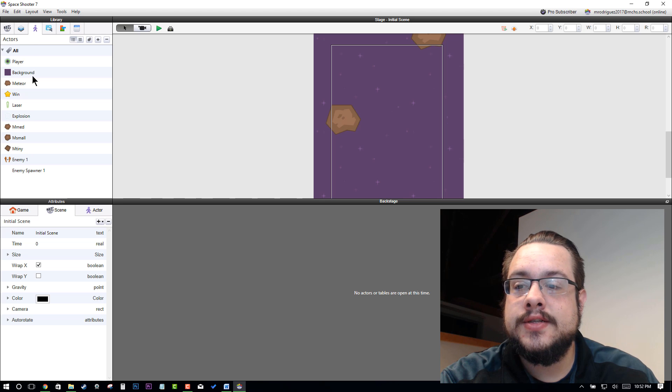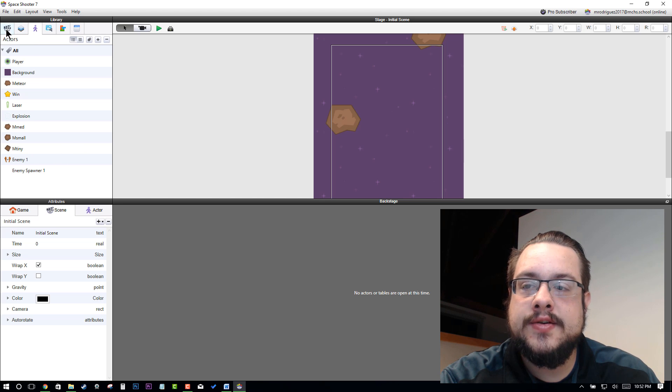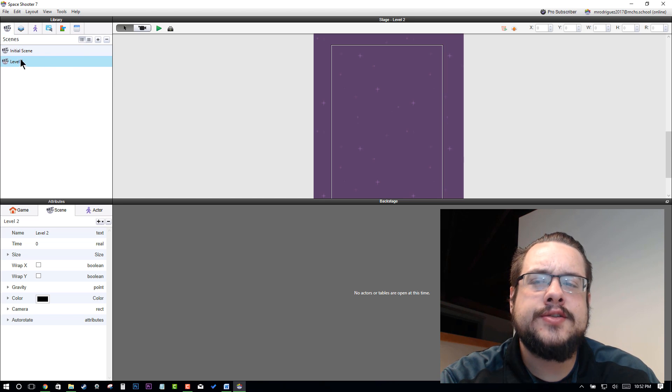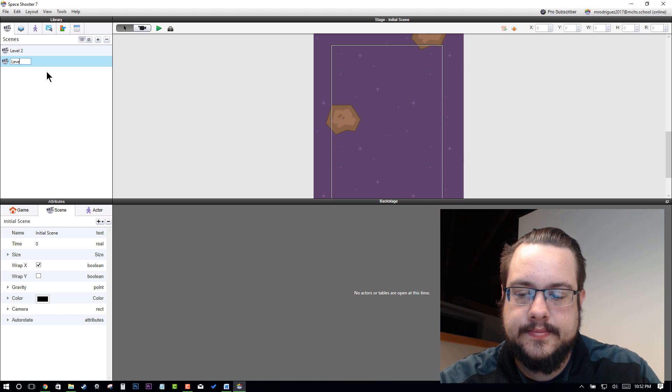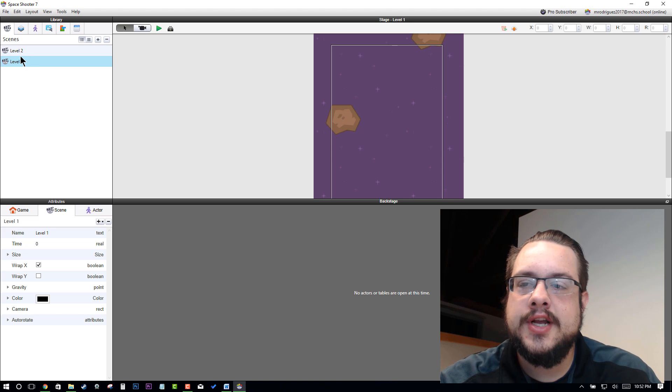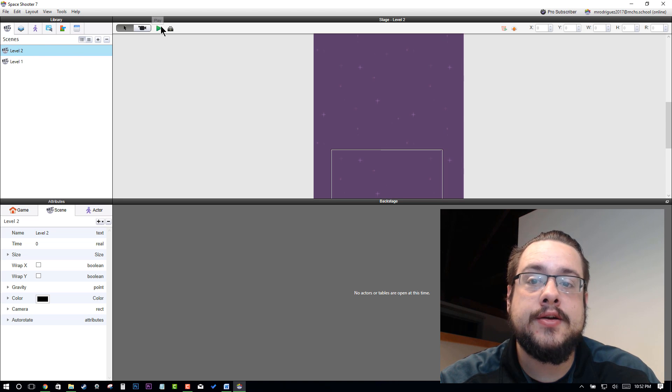Let's go into our Actors and go into Level 2. We can drag Level 2 up here right before this initial scene, which we can name Level 1, just so we don't get confused. I'm going to put Level 2 here first so that we can test it first whenever we hit Play — it'll load that one first.